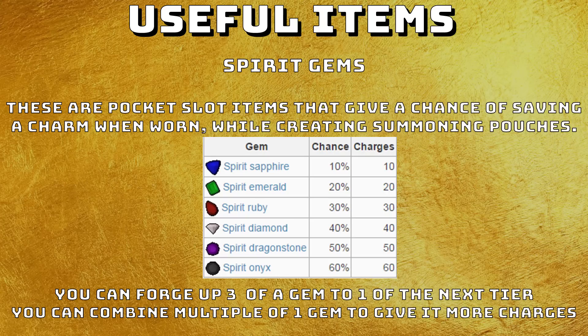I'd probably stop forging around emerald or ruby. If you forge a spirit diamond into a spirit dragon stone, you're turning a 40% chance with 120 charges into a 50% chance with only 50 charges — you're losing 70 charges for just a 10% increase, and that doesn't seem worth it. Also remember that when it saves a charm, it has a chance to save again on top, so the effective rate is slightly higher than listed. I'd personally forge up to ruby, then combine the diamonds, dragon stones and onyxes together and use those.